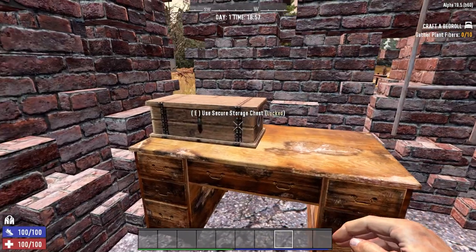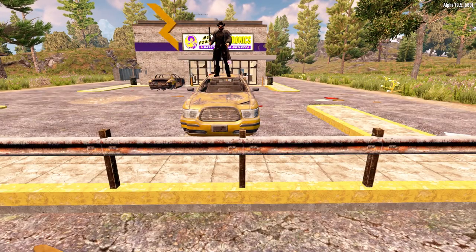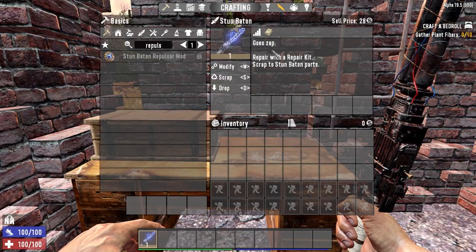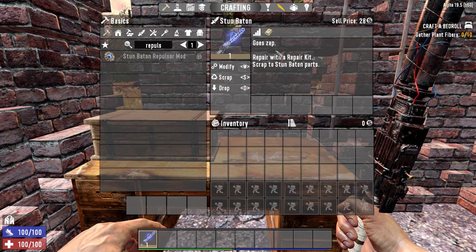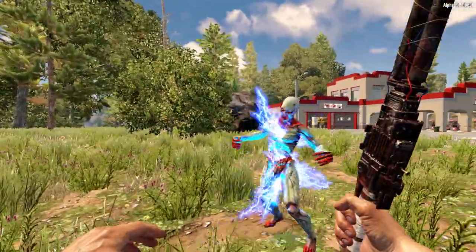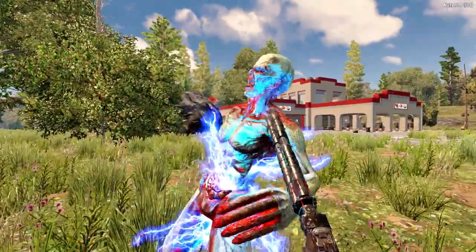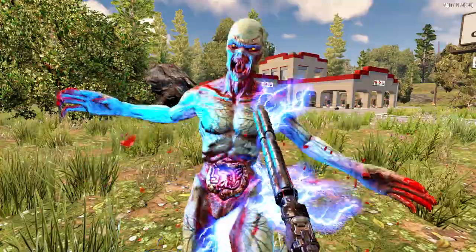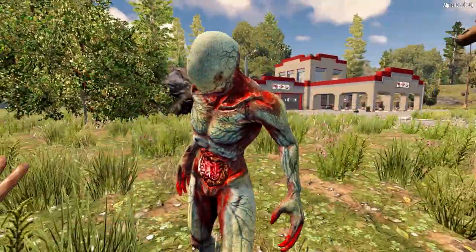It's probably best to start by looking at some pros and cons for our subject matter. But first, what is the stun baton? Well, the stun baton is a melee weapon in 7 Days to Die. The description in the game says — literally — "goes zap." That's all it says. It's basically a baton that can gain an electrical charge and stun lock an opponent, rendering them temporarily helpless. So that sounds good, right? So why do so many people dislike and dismiss this weapon?